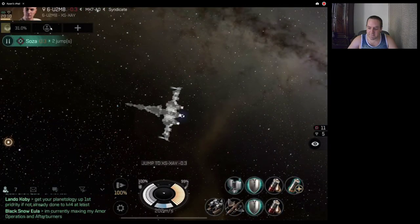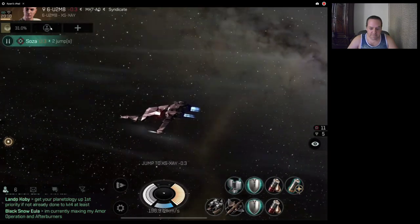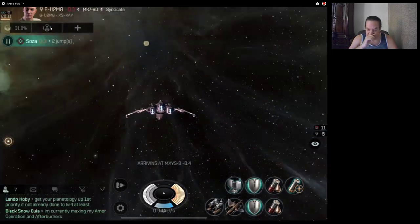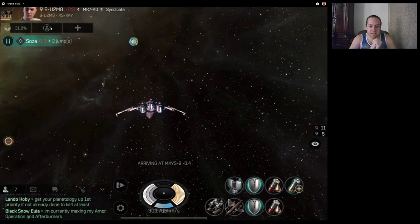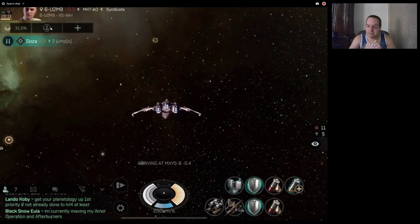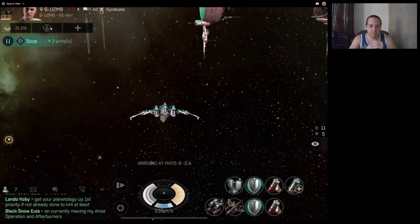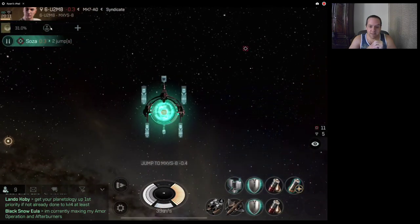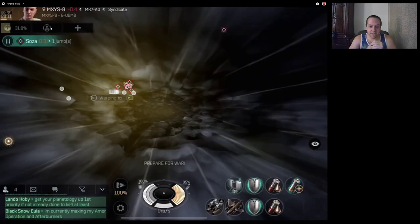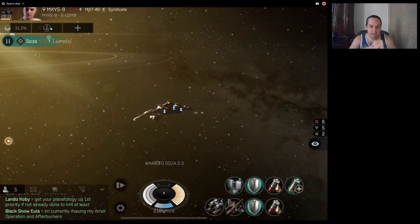On the 28th of August we get another 200,000 skill points — those are all going into missiles, unless I switch to getting advanced cruiser to level four, because that's a skill the Caracal Navy Issue will need. In the future I will not be going through null-sec with my Caracal Navy Issue. If there's not a safer way through low-sec, I'm probably not going to be risking a 150 million ISK ship unless I have massive amounts of ISK in my wallet to replace it.